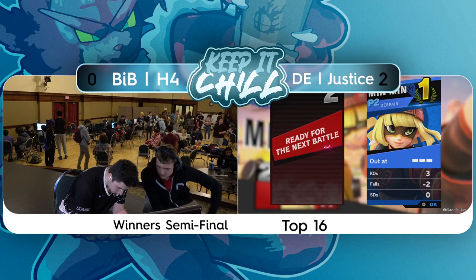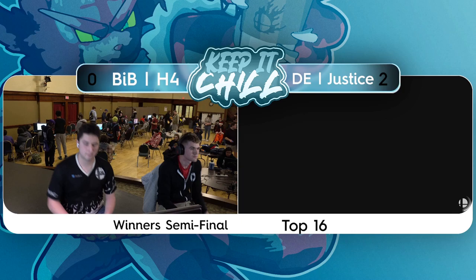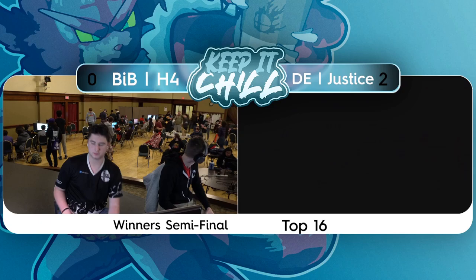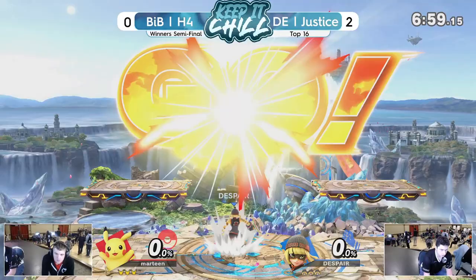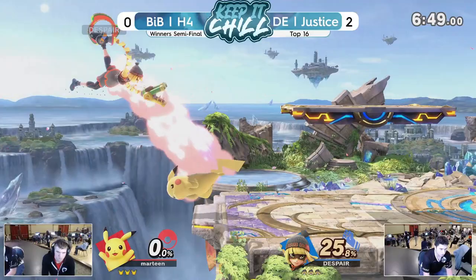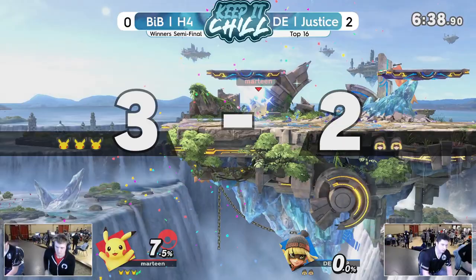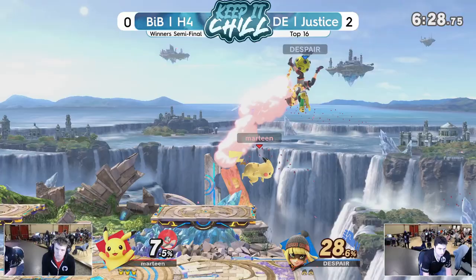H4 has a bit of a hill to climb — he's down 0-2, and Justice is playing unbelievably right now, just dancing in neutral. I was pretty convinced this was going to be more in H4's favor, but Justice pulled out the WD-40 and it's slippery, man. There are solid 10-to-15-second chunks where they're not even touching each other. Justice's defensive gameplay is very good — he's tough to hit. As a Min-Min player, that's important because Min-Min's disadvantage state is bad, and you want to avoid those scenarios offstage.